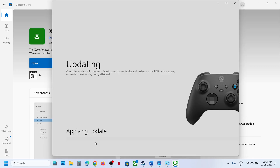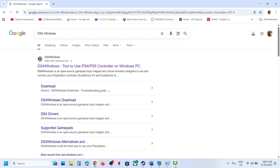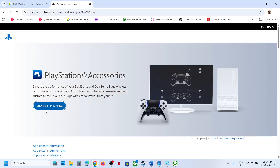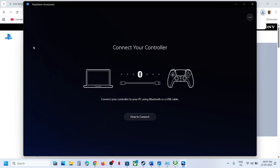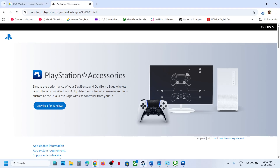In my case the controller is already up to date, but you can still run through the update process. If you're using a PlayStation controller, search for the PlayStation Accessories app, go to the official PlayStation website, download it for Windows, and install it. Launch the PlayStation Accessories app and connect your controller. If an update is available, update your controller, then relaunch the game and check.